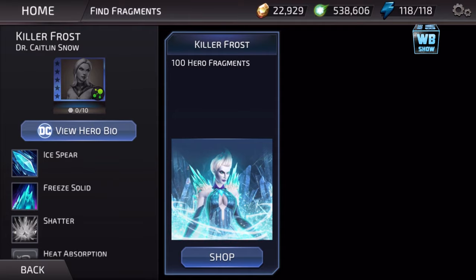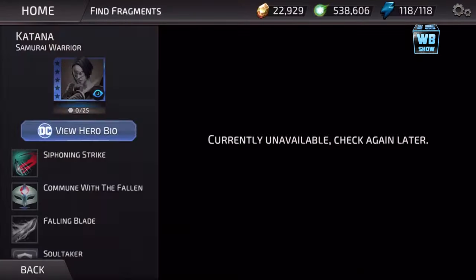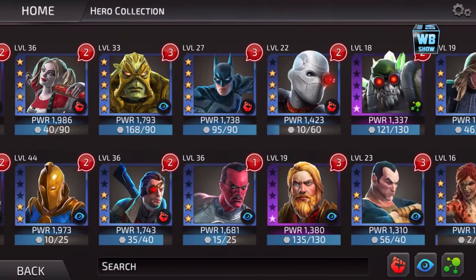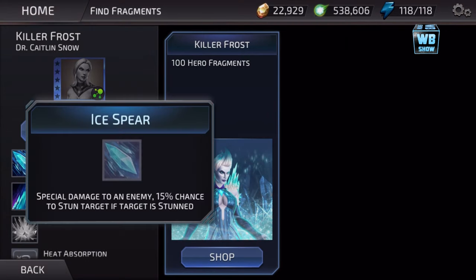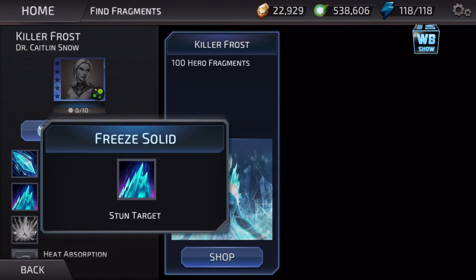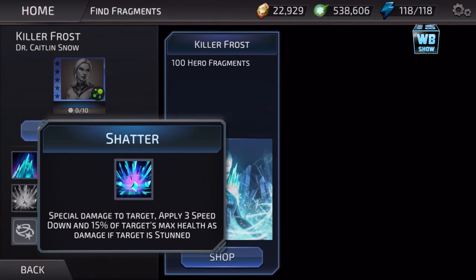And lastly, I think this is the best looking one. Look at her — Killer Frost is the best looking one. The portrait, she just looks nice. Ice Fear — special damage to an enemy, 15% chance to stun target. If the target is stunned, stuns target. Shatter — applies 3 speed down and 50% of target's max health as damage.